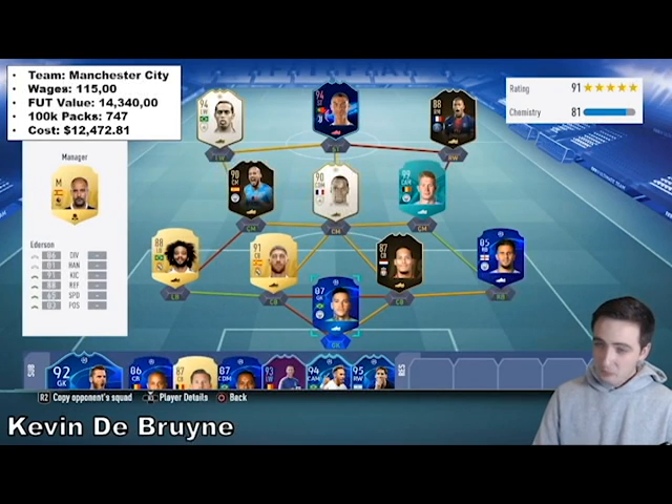Our next one belongs to Kevin De Bruyne. This is a heck of a team — he's got the wages to support it. Oh, I made a mistake on the wages: that should be 115,000 with one more zero. Obviously he's got a very, very expensive team here — 747 100k packs to get to this — which is the equivalent of $12,472.